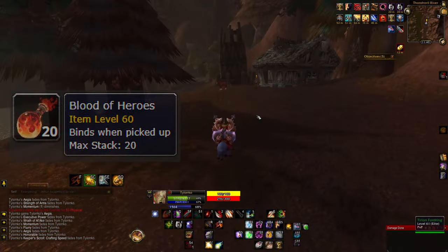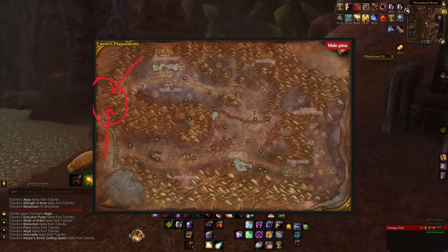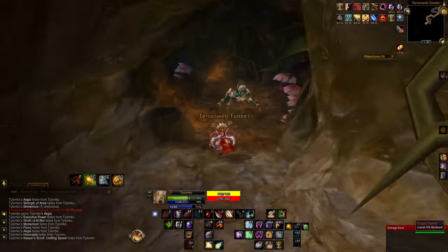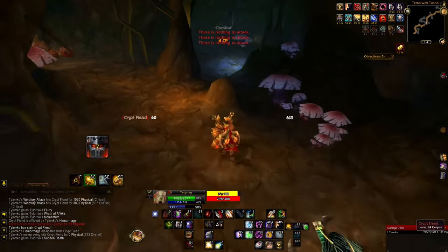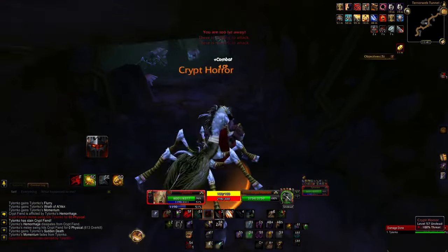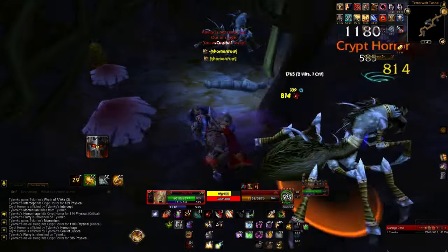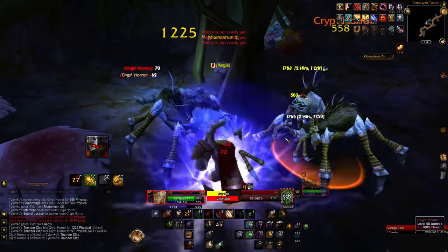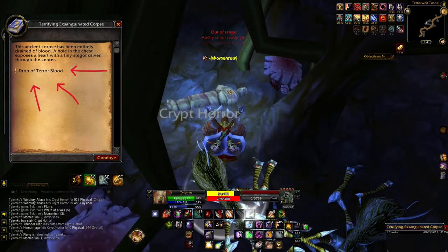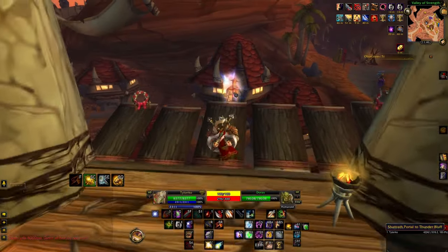There it is — it's the Blood of Heroes. You need 15 of these total. Next, you're going to come over here to the edge of the river, over by this guy and his horse. There is a cave — this is where you get your first blood conversion. Head into the Terror Web Tunnel. After you kill the enemies there's going to be a split; go off to the left — a couple more enemies to take out. Then there's a little sarcophagus, a mummy wrapped up. Once you kill everything, click on him and turn those bloods into a better vial.